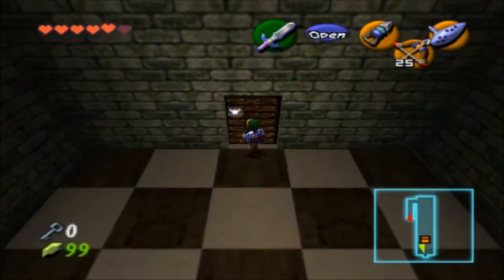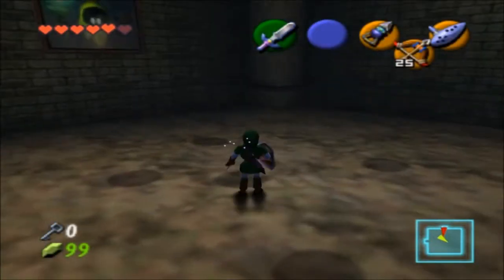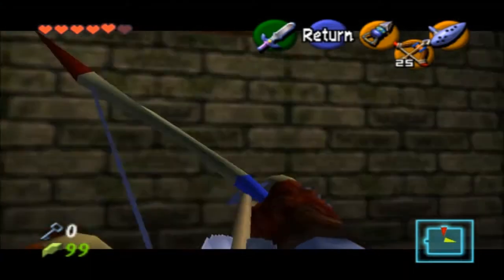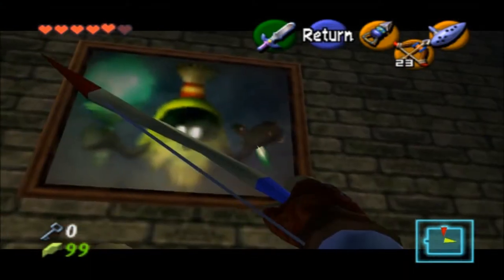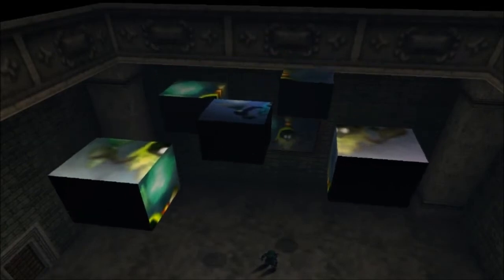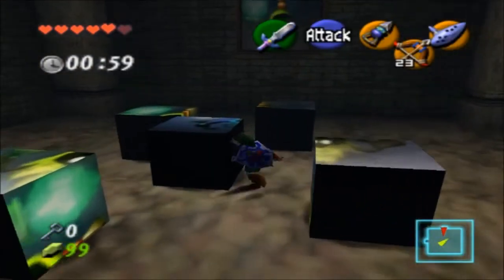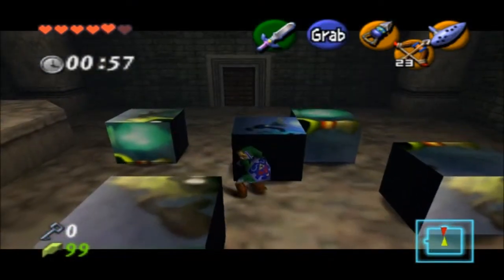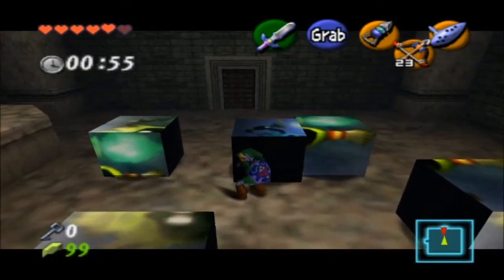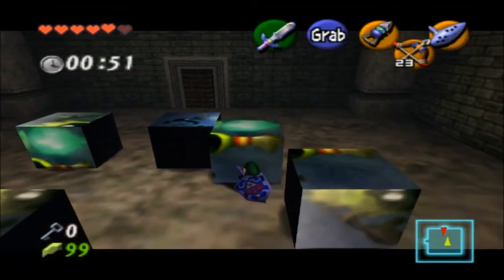I'm not going to get that chest because there's nothing really important inside of it. But now we are actually going to get the third Po sister. What we need to do is a puzzle. Let's move that out of the way. This isn't a very hard puzzle — just got to make sure you do it in time.